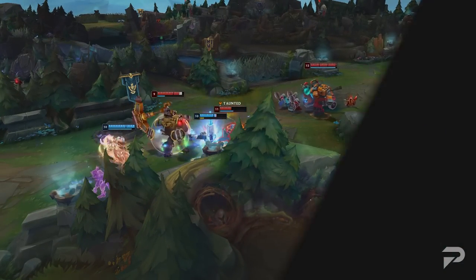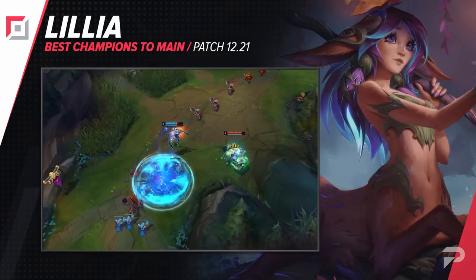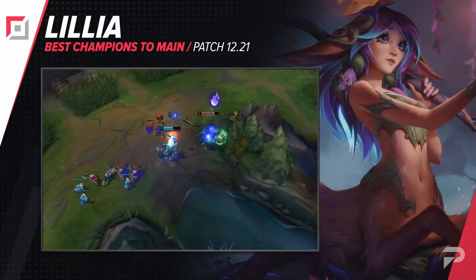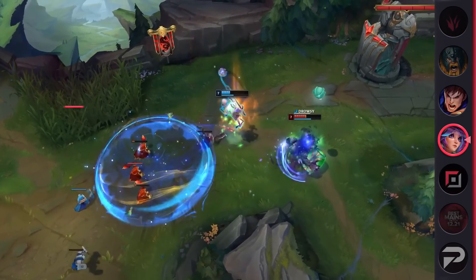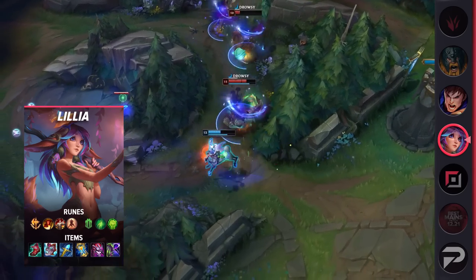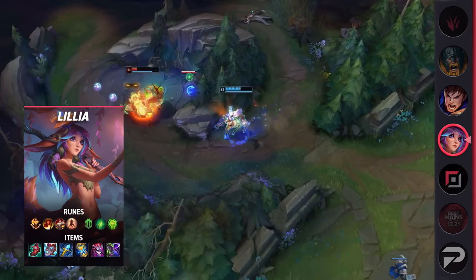We'll start things off in the top lane with Lilia. She does come with a bit of a learning curve. Most champions either go in hard on extended trades or deal burst damage and sit back while waiting on cooldowns. With Lilia, you do a bit of both. You want extended fights but don't fully commit to close range. You constantly dip in, land Q, then dance around just outside your foe's range waiting for it to come back up. It's not rocket science but you do have to learn your limits against various matchups.